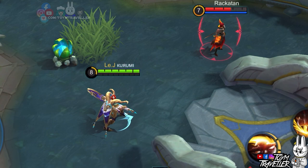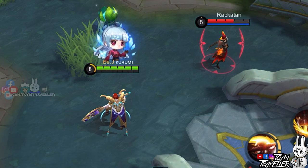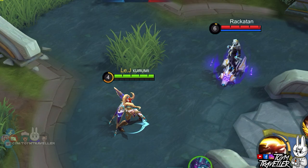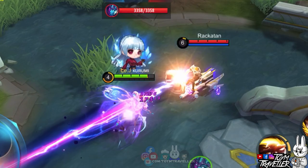Next up, we have Valir. Let's see if Valir's knockback from his second skill can cancel Hilda's ultimate skill. As you can see, Hilda was pushed back but the damage from her ultimate skill still pushed through. This just shows that you can't break up with Hilda by pushing her away. Next, we have Gord. Let's see if the stun from Hilda's ultimate skill can cancel his channeling. As you can see, Gord still continued his ultimate even after being stunned temporarily. Gord is indeed one unstoppable being with his ultimate skill.